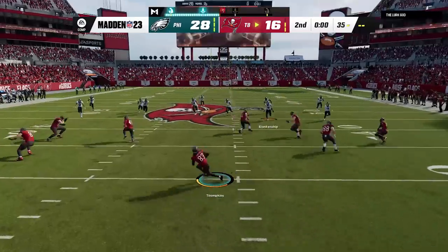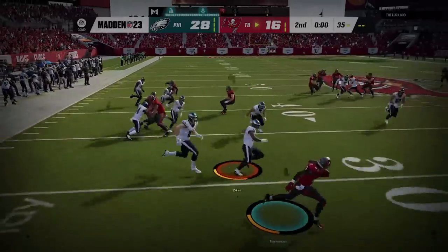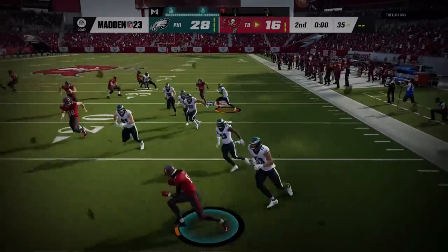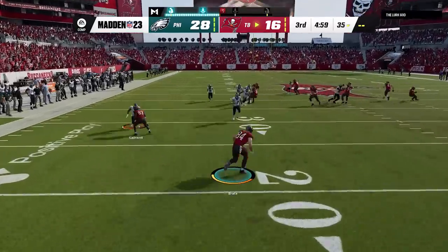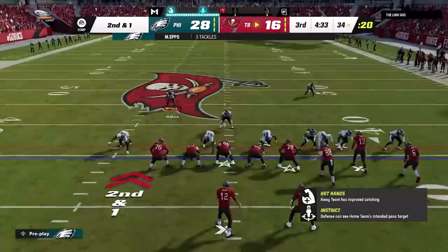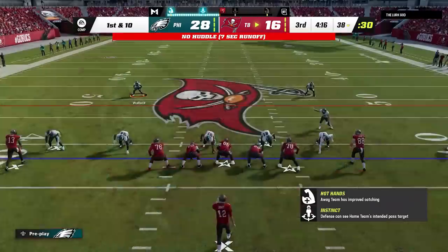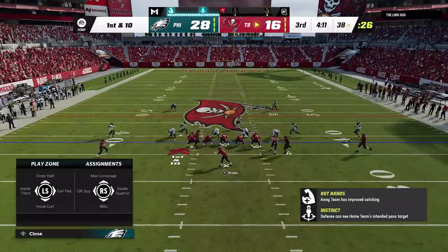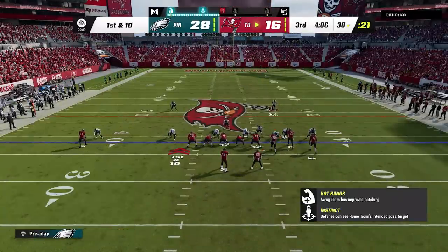I hit him with a squib kick so that the clock starts running immediately. On the next kickoff I show him how to do a fullback kick before we go back to making adjustments as he runs the ball for only the second time in the game. Balance is important on offense, but the most important thing is to remain unpredictable. If you are too pass heavy, your opponent can gain a huge advantage simply by pass committing over and over with no consequences — which is exactly what I am doing here.